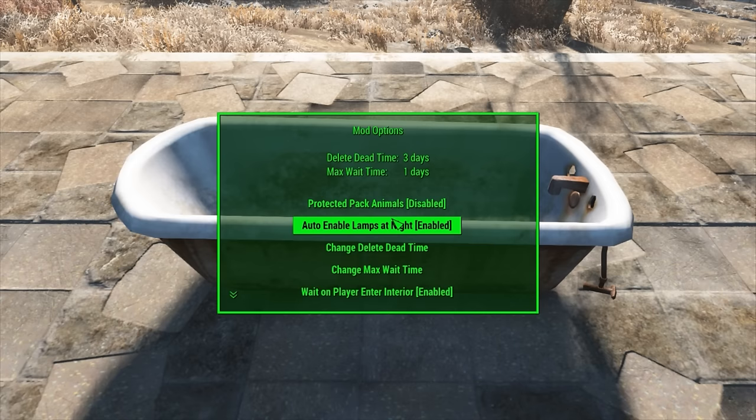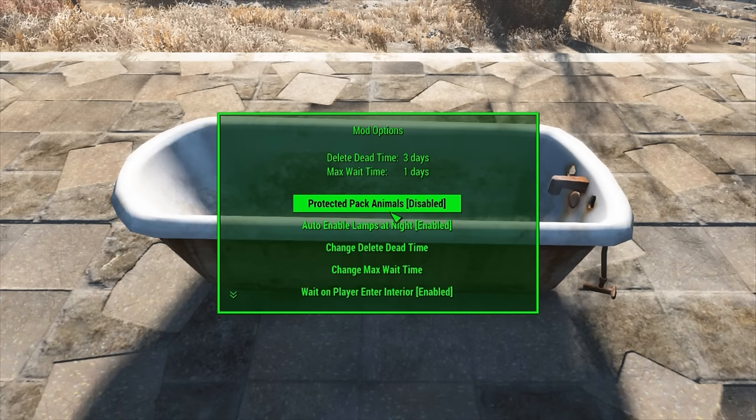The first option here is Protected Pack Animals, which is disabled by default, and this essentially makes your Brahmin immortal. So if you don't want your Brahmin to die, you can enable this, but by default it's disabled so that your Brahmin can actually be killed.